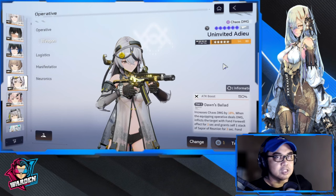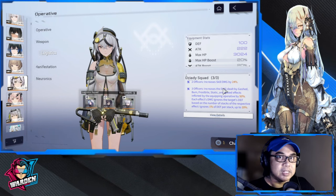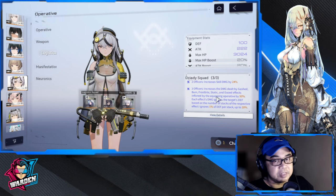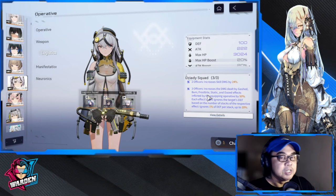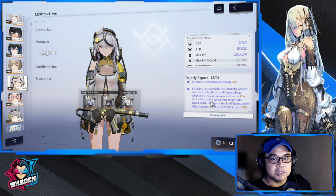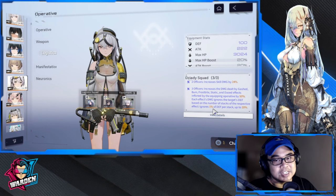For logistics, Zany Squad is the only squad I'm recommending because it plays directly to her kit and mechanics. With three officers, it increases damage dealt by gash, burn, frostbite, and similar dazed effects — including enmity — by 50%. Each damage instance also ignores the target's defense based on the number of respective effect stacks, up to a maximum of 20% defense ignored. This logistics set is tailor-made for her.